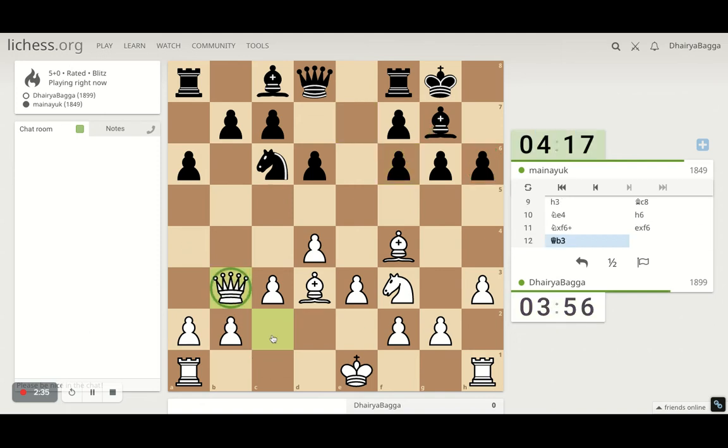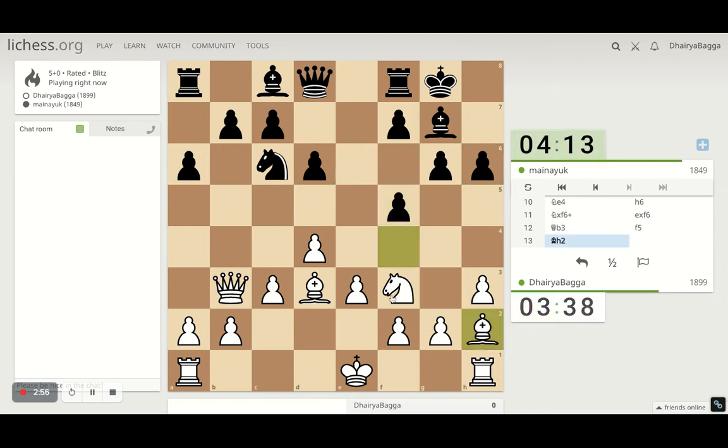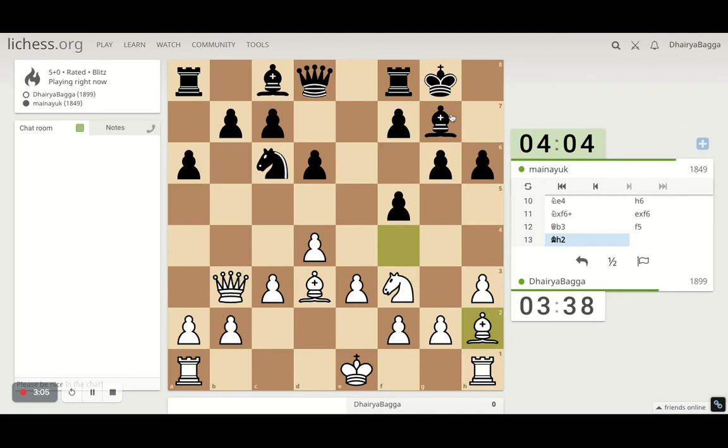I'll try to go with the queen here so that I'm not letting him develop the bishop, because I'm attacking this. He understands the threat that I can take this pawn so he stops me from doing that. But I can now hop in with the knight — though that can lead to trouble as well since my bishop would be vulnerable. I'll just get the bishop back first, then go with the knight trying to take on this, because he cannot take back. I have a queen lining up towards the king, so that's a pin.